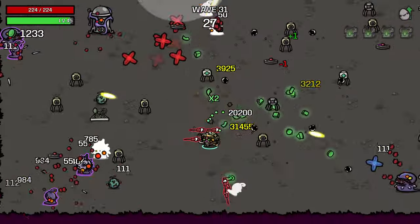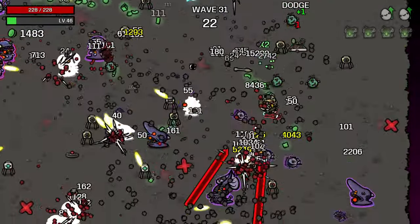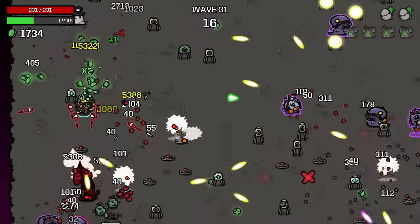Nothing can really stand up to us right now. What's our armour at as well? 44. 75% less damage - that's taking us quite far. That's huge.